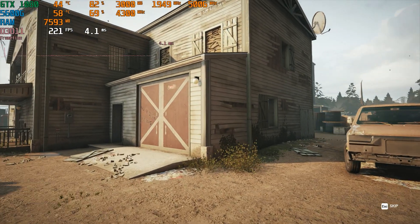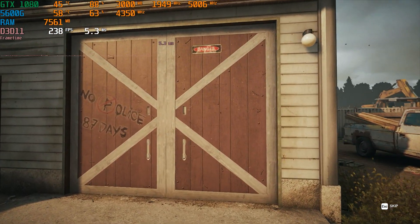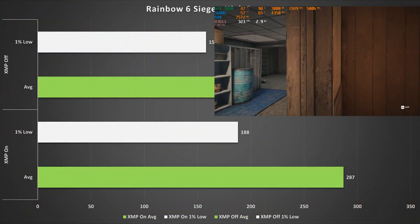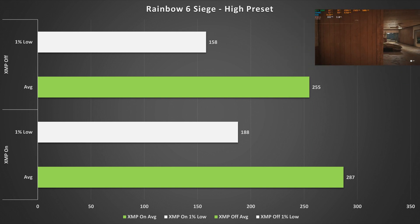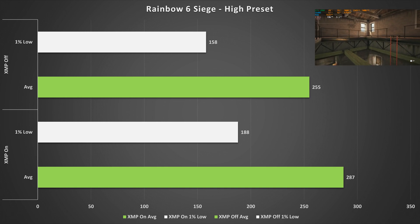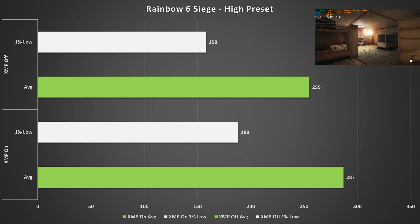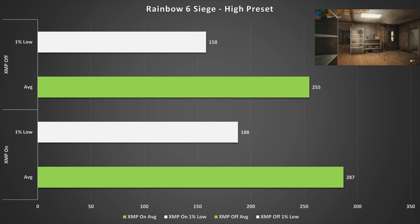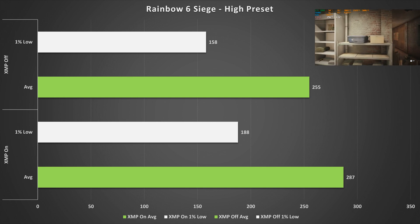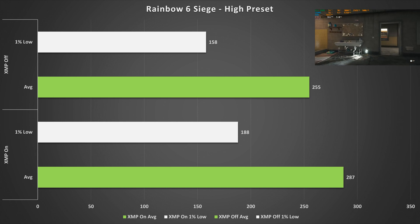Rainbow Six Siege on the high preset saw a relatively beefy jump, going up to 287 fps on average when XMP was enabled. Even if you've got a 240 Hz monitor you won't see the difference in average fps, but one thing you might notice is the jump of 30 fps in the one percent lows — going from 158 to 188 — which translates to a much smoother gameplay experience.